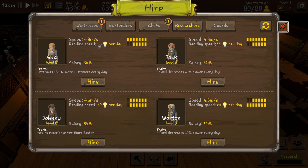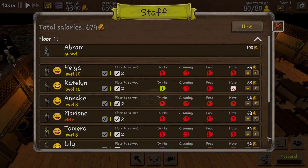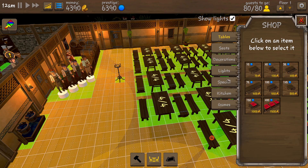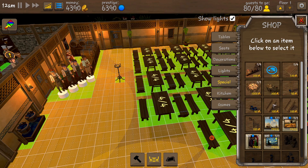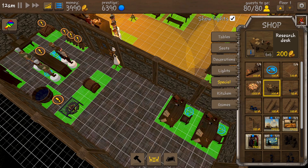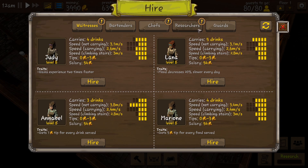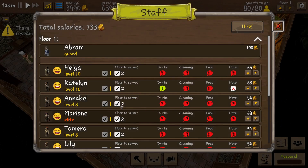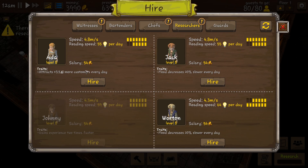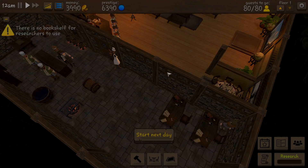This guy's $55 per day. They're all about $55 per day. Oh, this guy's $59. Hmm. This guy's really well balanced, so we're going to go hire him. Oh, we got to buy a research desk? This game is exceptionally vague at telling you when to get things or what you need to get. So this guy's going to need an office. We'll put him in the kitchen. We go here and we hire him — he's $60. Let's call it $60, so we'll hire him. Okay, so that's $2. Let's start this day.